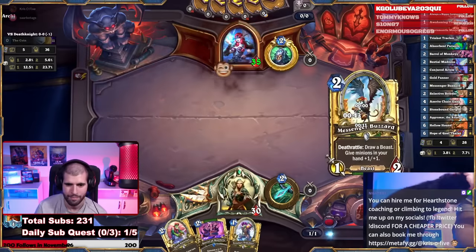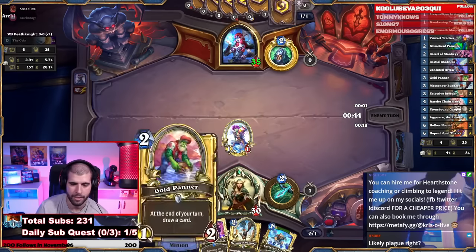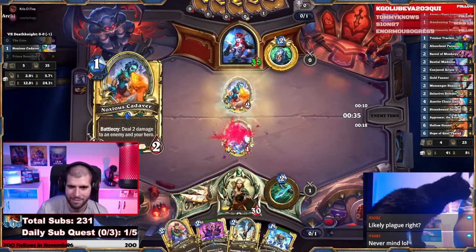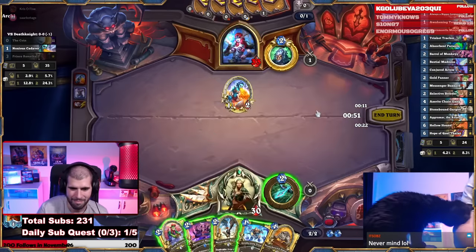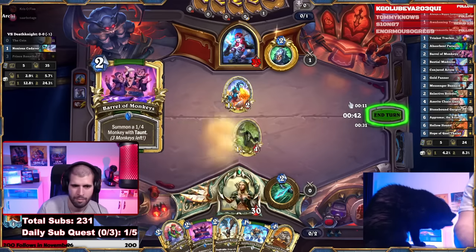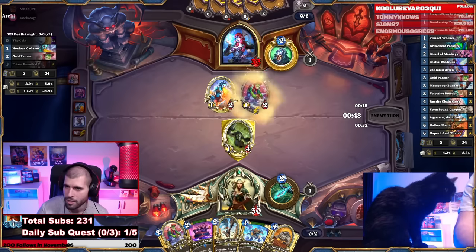It's a 40-card deck. Play the Trinket Tracker — the living grab all kinds of things, likely Plague, realistically Blood. That's just Barrel of Monkeys for now. We are going to need a lot of minions in our hand here so you can actually play around potential Dirty Rats, potential Patchworks — we'd much rather he's not able to kill those.